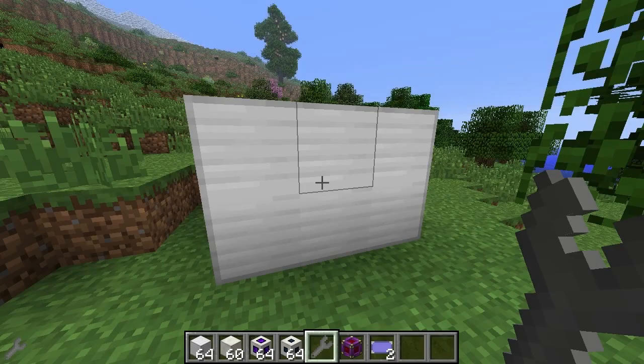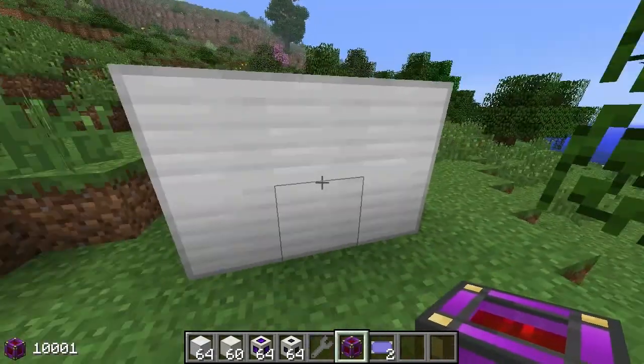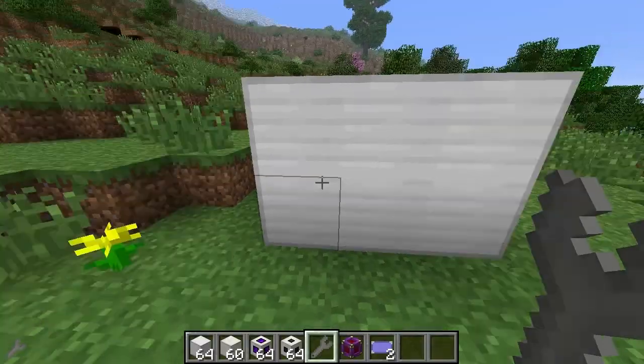Since this is the router, we obviously need to supply it with power. I've got a creative energy cell here. If we right-click with the wrench, we can see that we've got 20,000 here — 20,000 staying in flux.